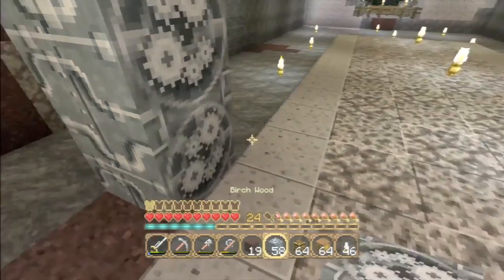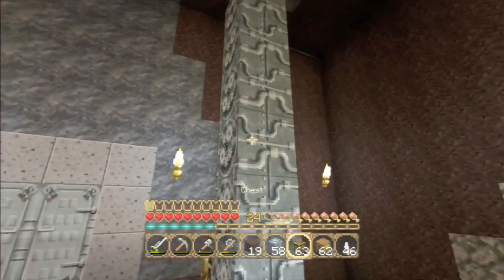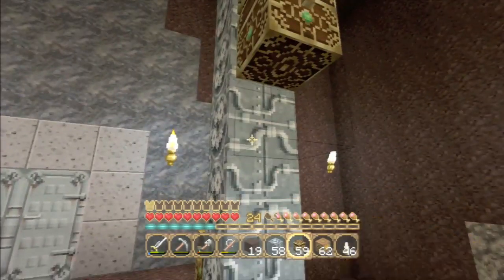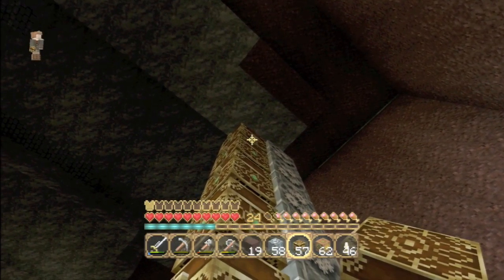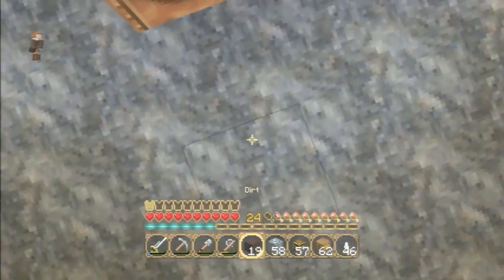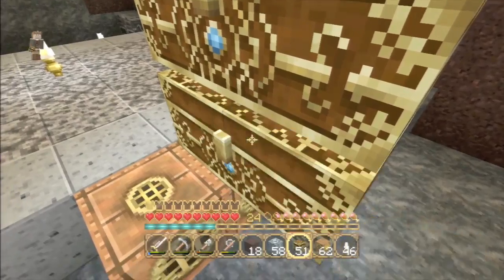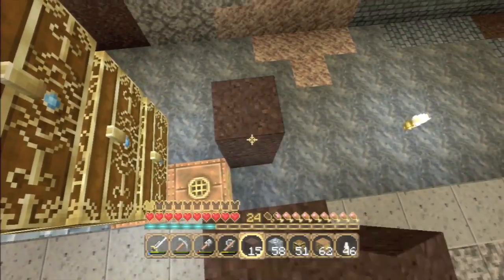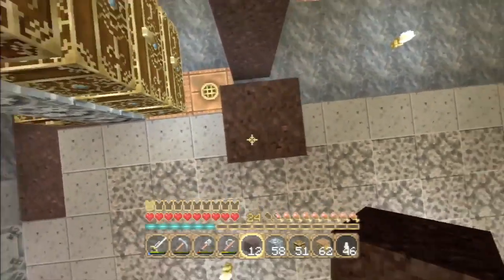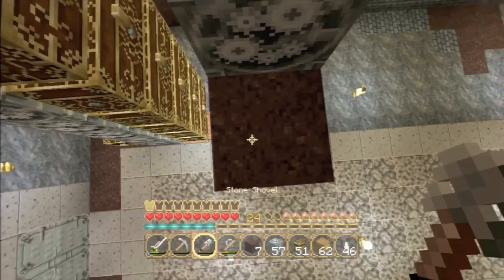We're only going to take one heart of damage each time I do that, so it's not too terrifying. One, two, three, four, five - we need to be six high I think for this particular build. I do have some tools for the job. I quite often use dirt blocks in survival when building. I do miss the freedom that creative affords you, where you can just literally fly around and place yourself really easily, but unfortunately I don't have that option. I've also just realized that because I haven't been mining yet, I don't have any redstone to make redstone chests, which is a little frustrating.